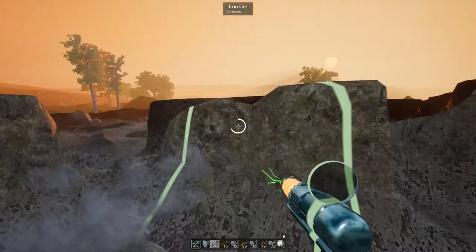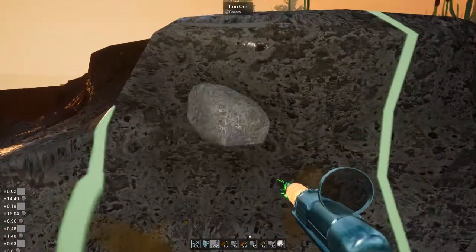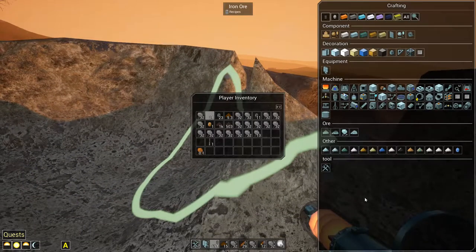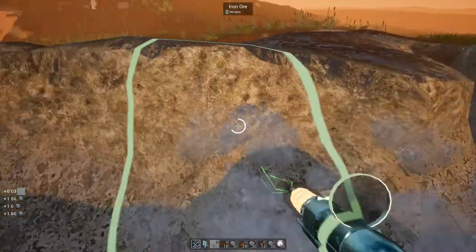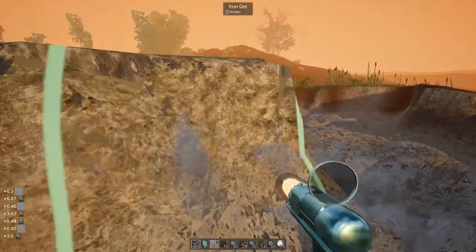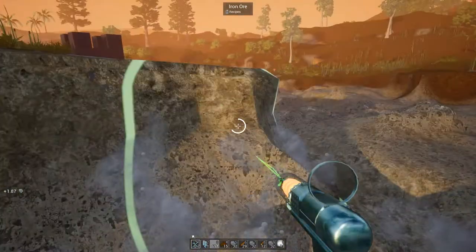Hey everybody, it's BC here, welcome to another episode of Evo Space. I've been working gathering up supplies - I got a whole bunch of basalt and a whole bunch of iron, because we're going to venture down the rabbit hole that is stainless steel. This is gonna start getting a little confusing. There are going to be a couple of different processes we'll have to do to get into that.